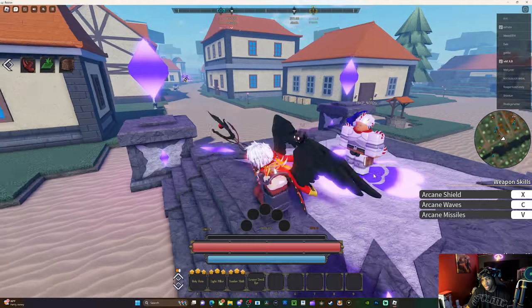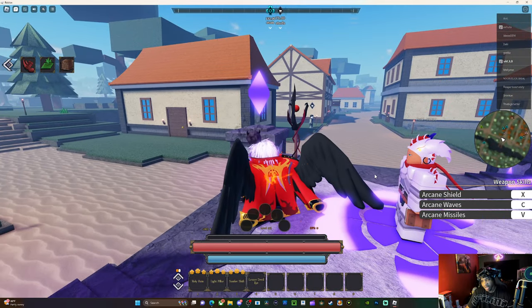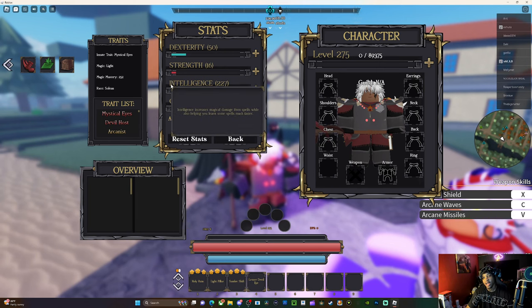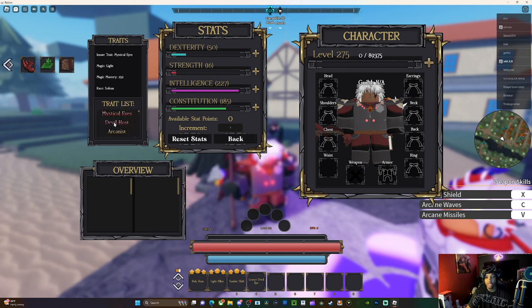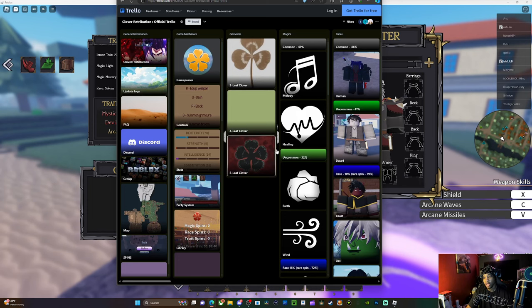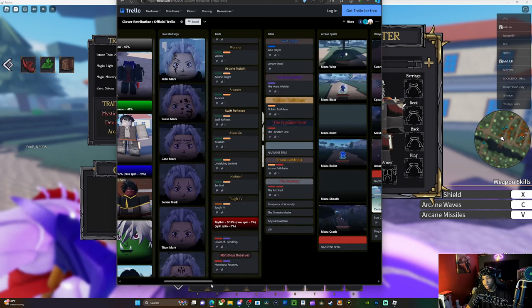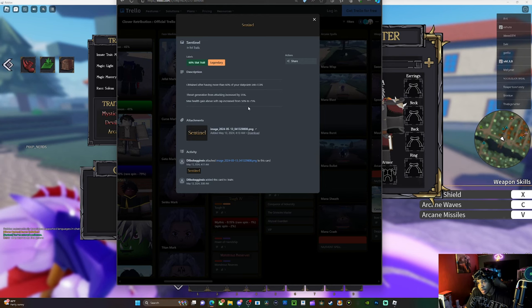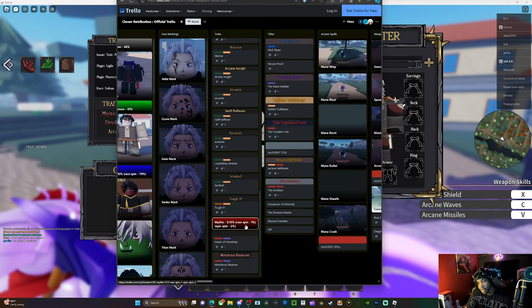First and foremost, I'm running an arcane build, so I have most of my stats in intelligence so I can remove the soft cap and do a crazy amount of damage. The way it works is you get the arcane trait — arcane is a legendary trait. For this to happen, you need to put 60% of your stat points into intelligence, and that applies for all of them. You've got arcane intelligence, and then sentinel, where you put 60% of your stat points into con. These are the traits it gives — it provides a decent amount of health boost and removes the soft cap.